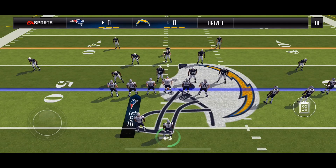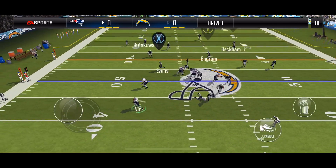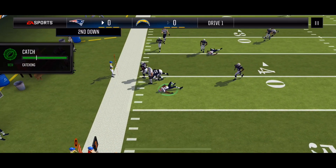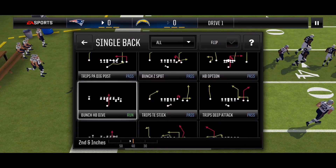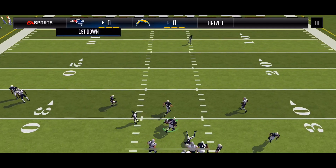First and 10, going to PA Deep Attack — this is zone coverage. My wide receiver one gets jammed a bit but gets open since there's no defender covering the flats. Second and inches again, going with bunch halfback dive — potentially countered but it's not — and I can get the first down.